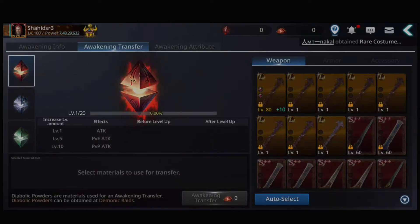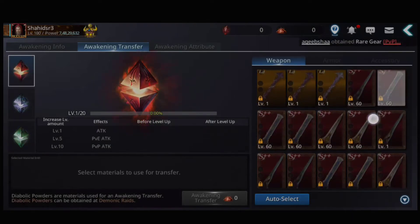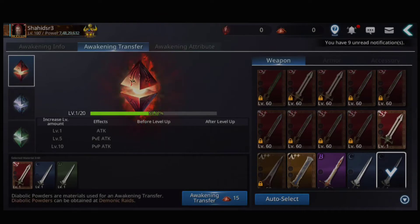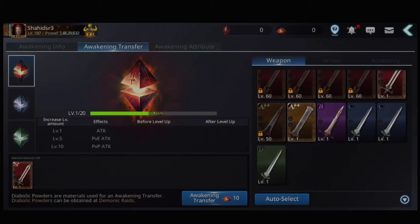Let's see how awakening transfer works. First is attack, second is defense, and third is HP. You can do awakening transfer using 15 or more awakening stones to get them in Demonic Raid.